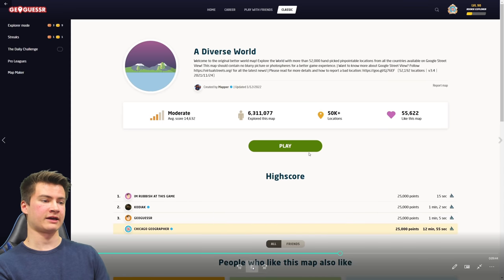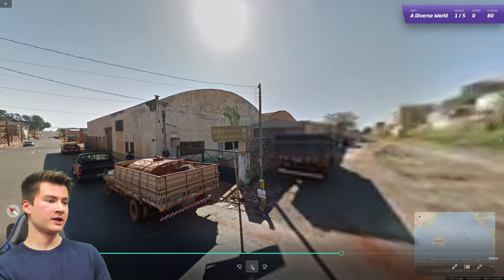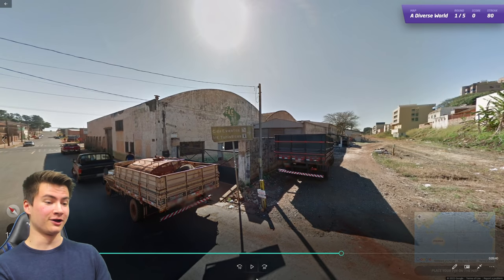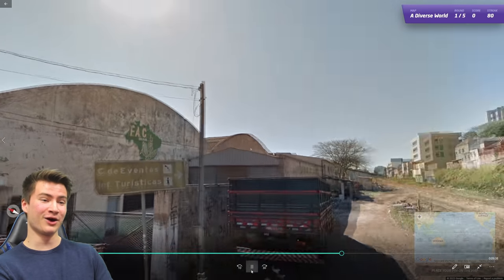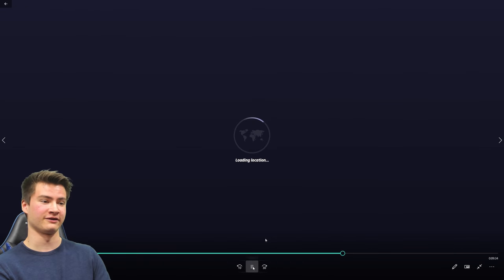Round eighty is done — 30 rounds left to go. Round eighty-one has the outline of Brazil right on the building, so no explanation needed. You can also see the Brazilian poles there if you're ever unsure.